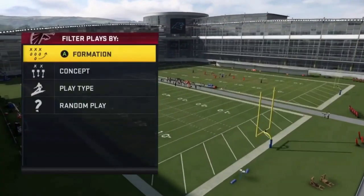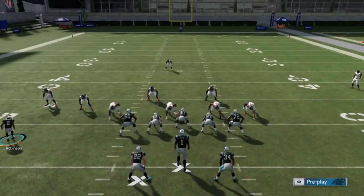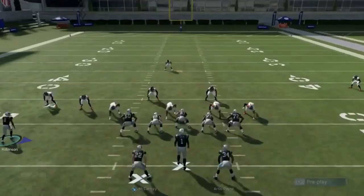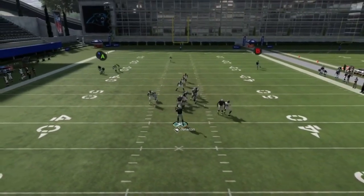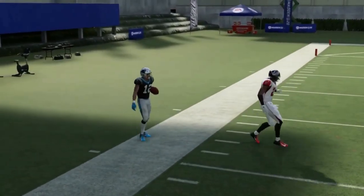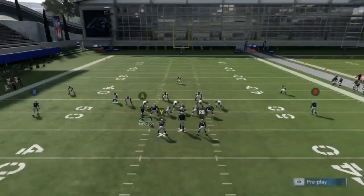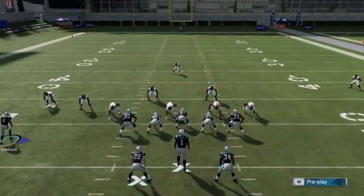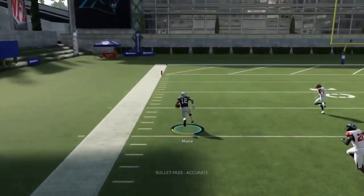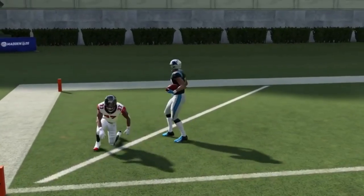Next up we got the PA shot. If I motion this guy across he should beat man cover 1 really well, and I have an underneath route that will do it as well. I'm going to take away this play action and just put him on a pass block. I have two routes here that really should get it done against man. As you can see this is a route I've used quite a bit — as long as I throw it in the break correctly, or when the cornerback flips his hips and it looks like he's coming back to the ball, I'll pretty much work that guy every time. You can see that's just a really successful play.